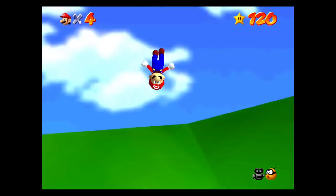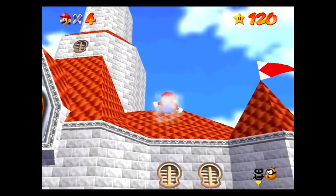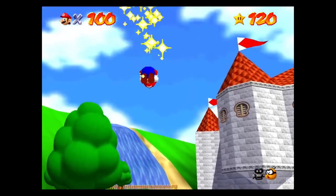After 100%ing the game, if you use the now-unlocked cannon in the courtyard and fly up to the roof of the castle, you'll actually find Yoshi there. If you talk to him, he'll give you 100 lives and a special triple jump.